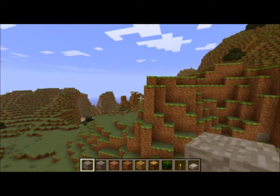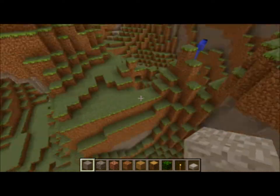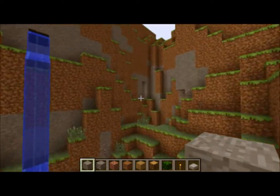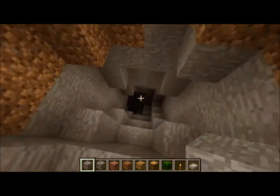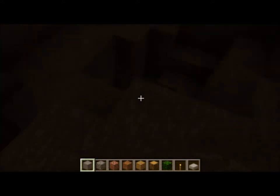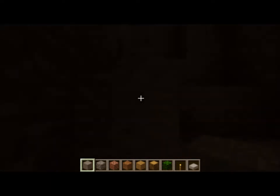In this seed I just literally created this world 30 seconds ago, so I haven't really seen if it's good, but you spawned right about here. And there's that waterfall. This cave looks like it might be cool — it goes really deep, and it's right next to spawn. So it's a good way to get down to diamond level.